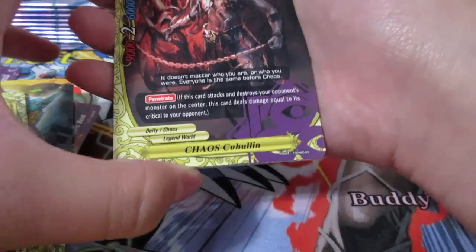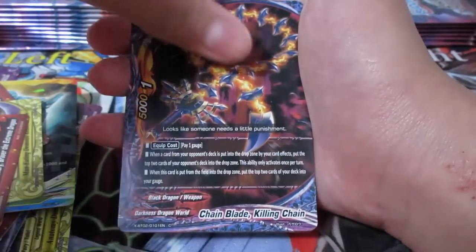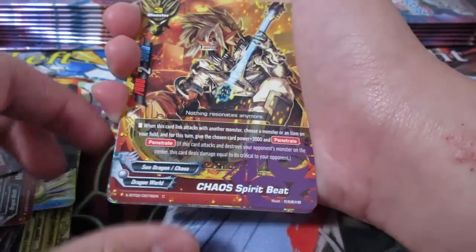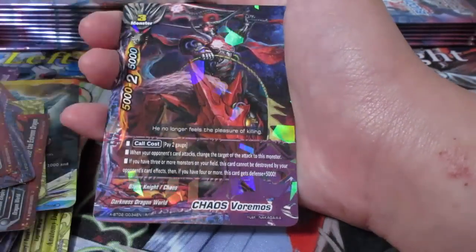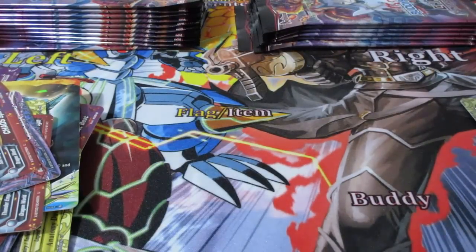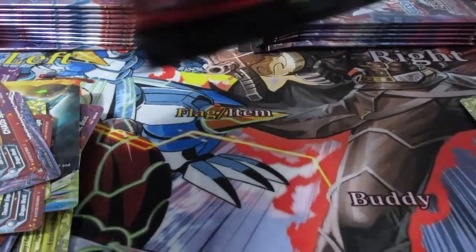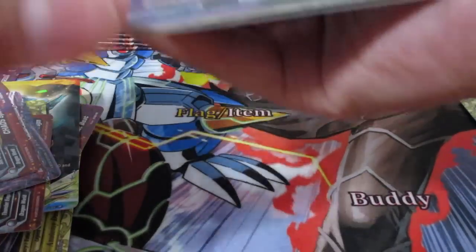We've got Chaos Kahulan. Chain Blade Killing Chain - I accidentally leaked something there. Chaos Spear Beat - it's a common. Penetrate. Void System. And Chaos Ramos right there. My goodness, this set - literally just get like a few packs and the Chaos Control deck and you'll have something pretty.